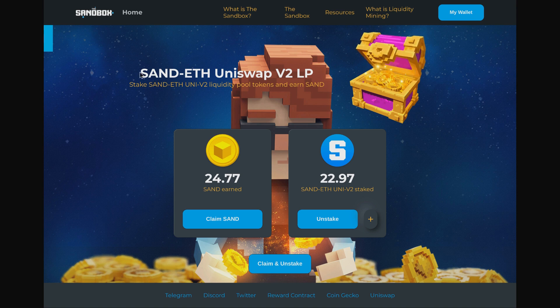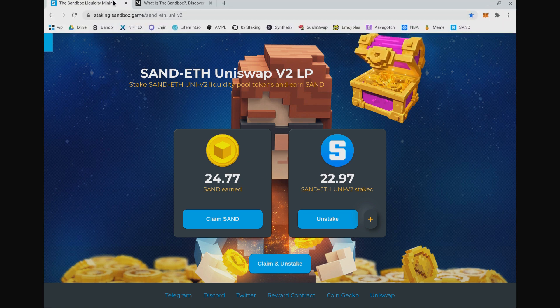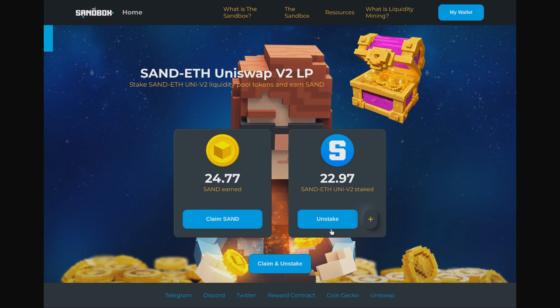To encourage people to put their SAND and ETH into the liquidity pool, The Sandbox is giving you effectively free SAND tokens. The website is staking.sandbox.game. It's been a little complicated, but you need the SAND/ETH Uniswap V2 liquidity pool token. I have 23 of these tokens — it was a couple of hundred dollars. I've staked it into this smart contract — this is just the web interface — I hit 'stake', paid for a transaction, and staked it into the smart contract.